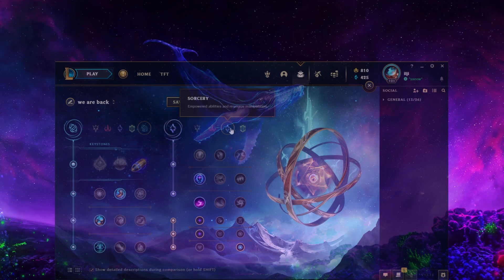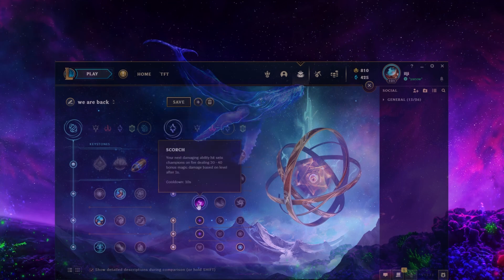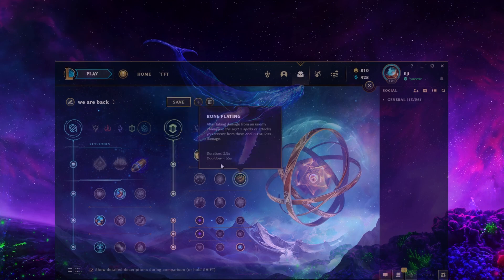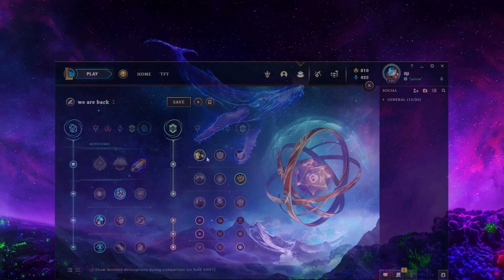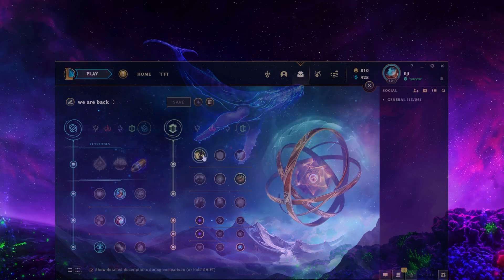For secondary runes I like Sorcery with Transcendence and Scorch. Transcendence gives you extra haste when you finish Hydra, making your W-E-Q into Q again smoother. Scorch is pretty good against Ahri because she's squishy health-wise, so it deals solid damage early and even into mid game. Another option is Resolve with Demolish and Bone Plating — Bone Plating against her Electrocute, and Demolish to take tower plating. For shards: Adaptive, Adaptive, and MR. If you go Demolish, Minion Dematerializer becomes better to help shove cannon waves when Ahri roams.